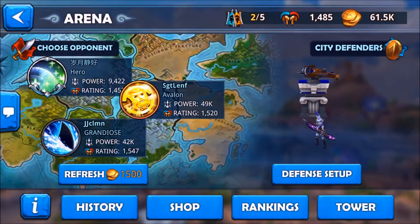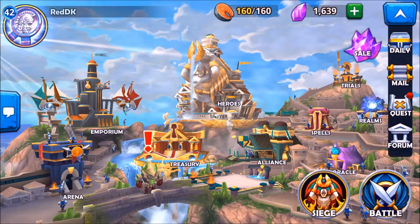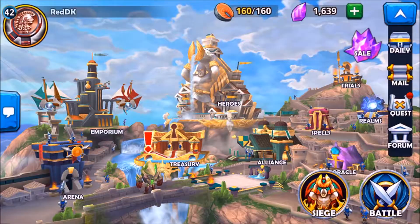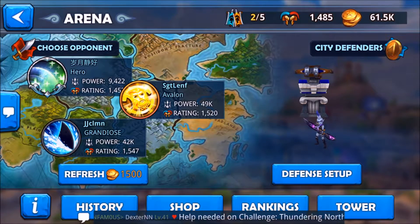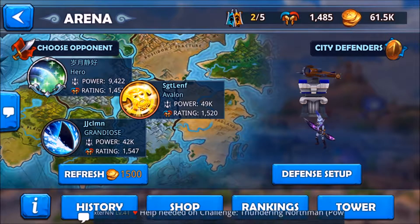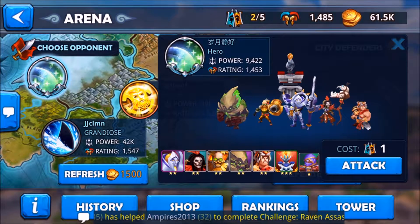Anyway, let's jump into a battle real quick. You have three opponents here. You've got the name, the hero, and which guild they belong to — like Sergeant Lend F in the Avalon Alliance, and then down here the Alliance of the Grandiose. The power rating basically tells you how hard the opponent is. The top is 9,422, then you have 49K, and 42K. Of course, you're going to go for the low-power one, which is going to be the easiest to beat.